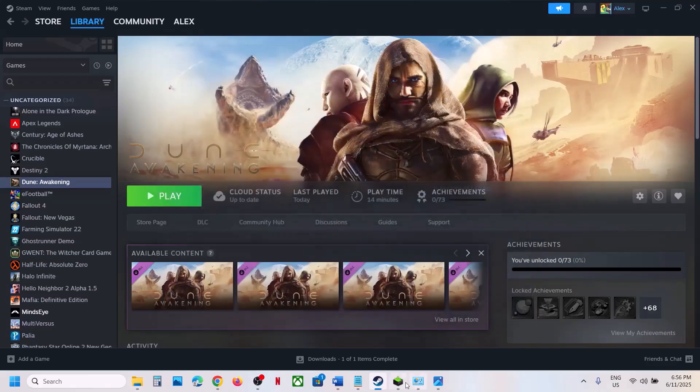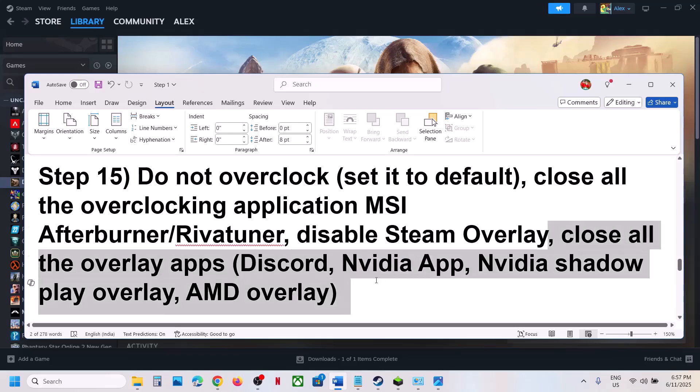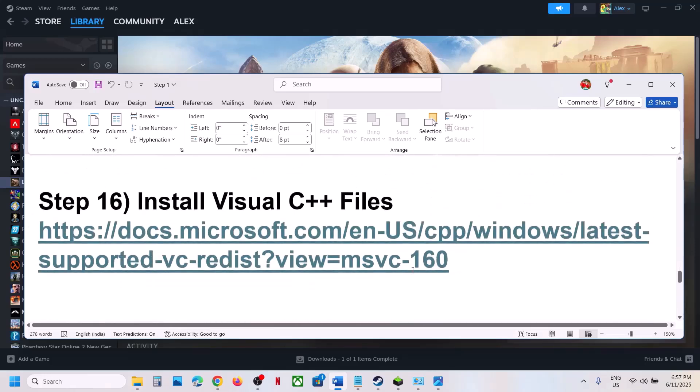If you have other overlay applications like Discord, go to Discord Settings and turn off the overlay. If you have the NVIDIA app running, turn off the NVIDIA overlay. Close all overlay applications and check. The next step is to install Visual C++ files.